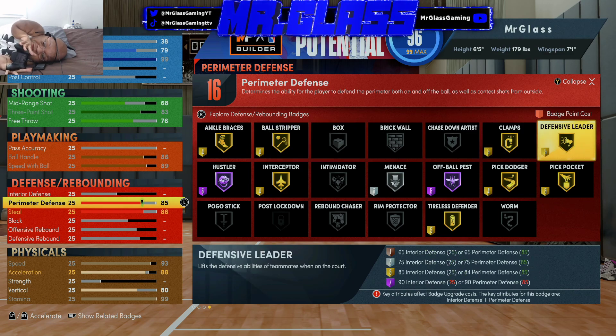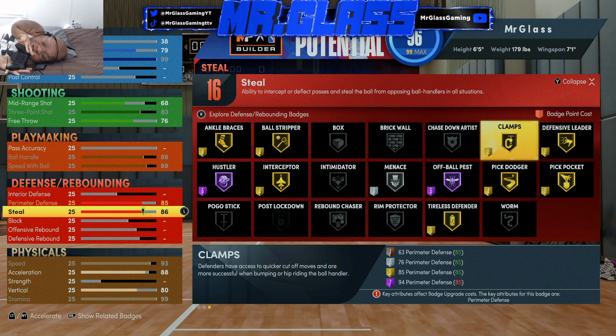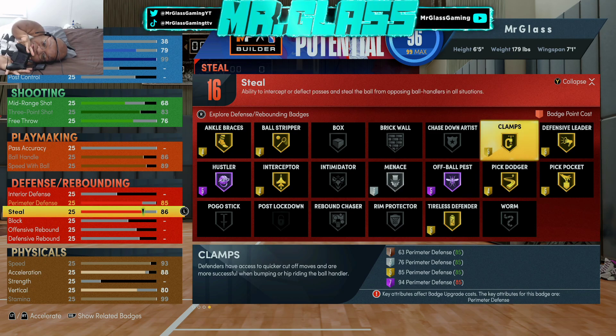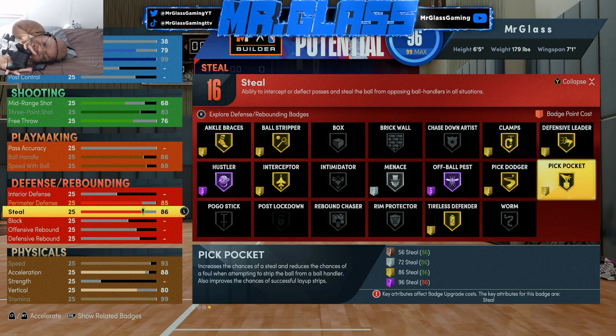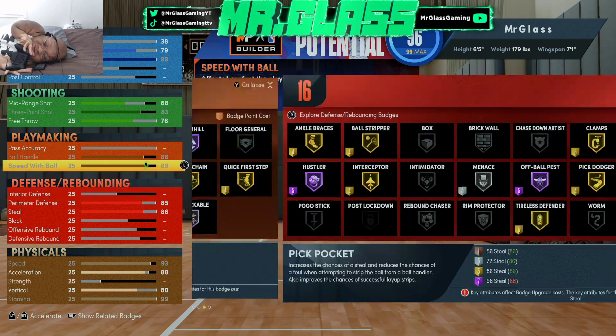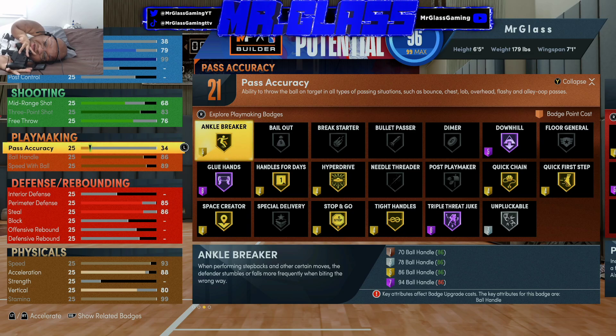So as you guys can see, 85 perimeter defense gives you gold clamps — we're not going to be able to get it up to Hall of Fame, so that's why that's there. Same thing with steal: we obviously want a high enough steal to where we can steal the ball, and 86 gives us gold there.